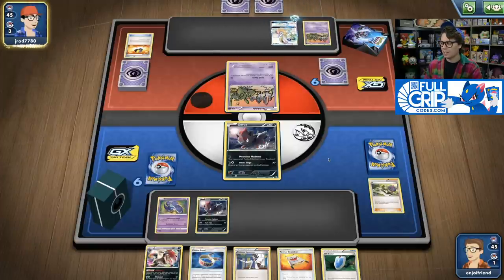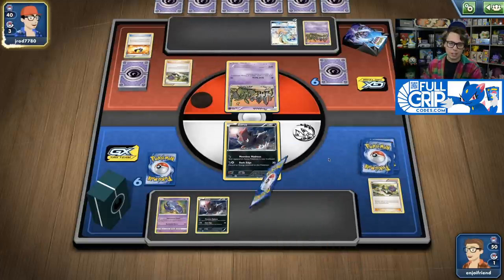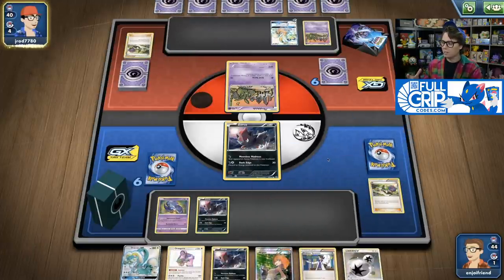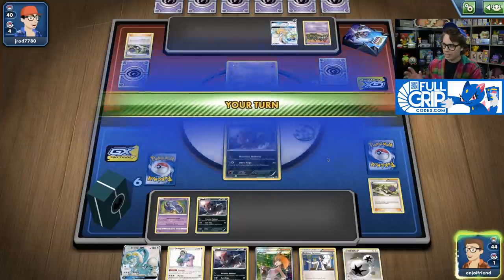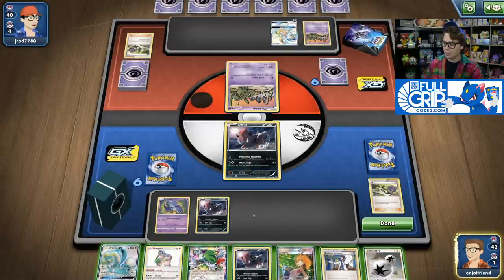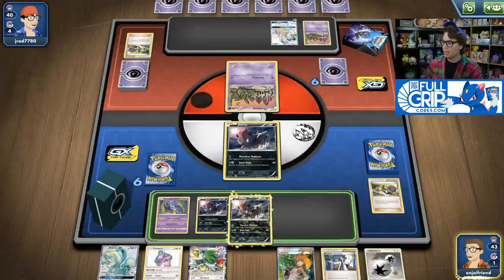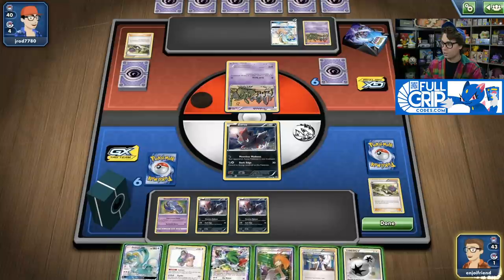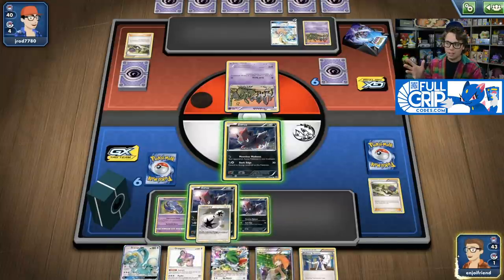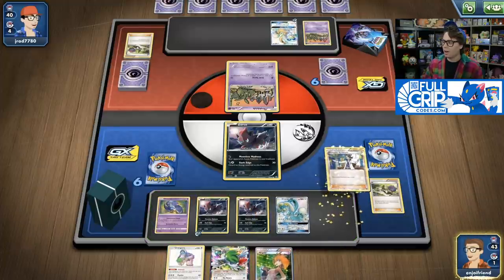I decide to hold the Choice Band in case Jonathan has a Field Blower in his opening hand. I don't get an energy attachment down, and in hindsight I wish I had attached a Darkness Energy. I was really holding on to hope I'd find a Drampa GX to get a turn 1 energy drop on it, just like Jonathan was able to do on his side. Jonathan is going to want to limit his bench size so as not to power up my Mindjack attack.